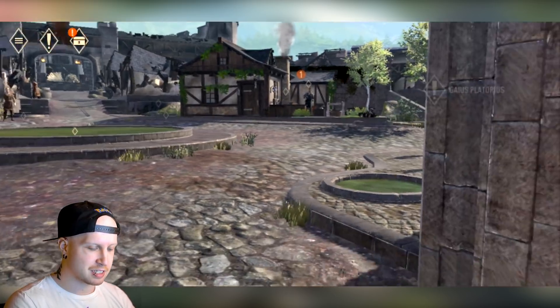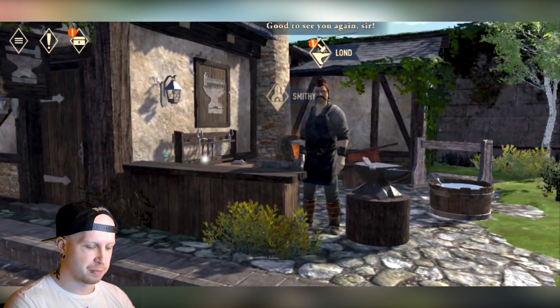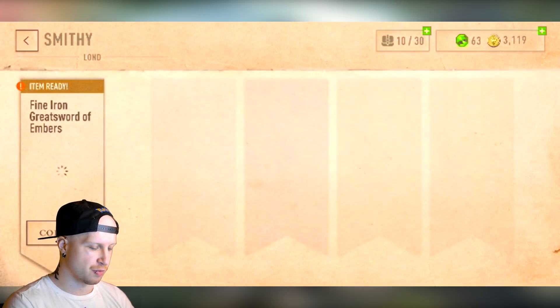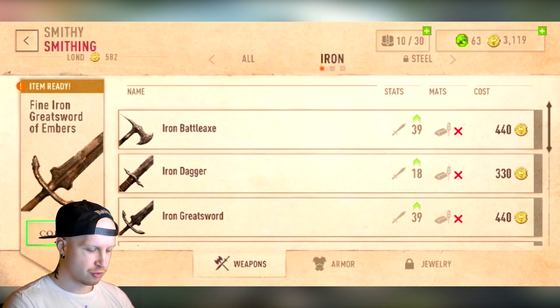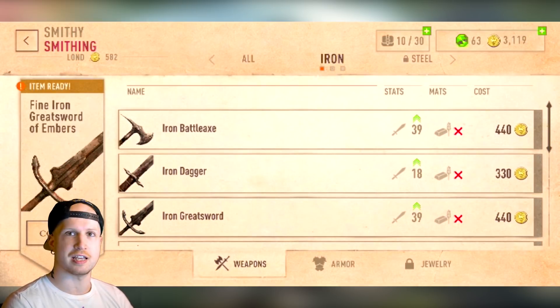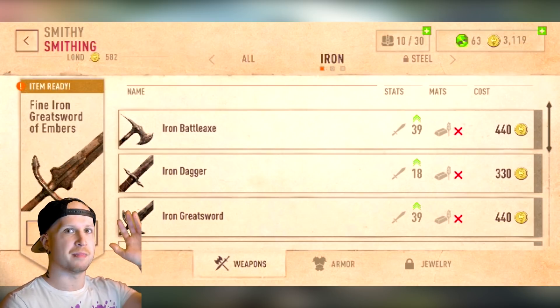We ended up getting some pretty nifty stuff, which I'm gonna show you over here at our blacksmith, because I actually forged these items up. I didn't even know we could do this, but I ended up going instead of crafting. So through this menu, we can end up augmenting our gear, making it more powerful and taking more resources to end up doing so.